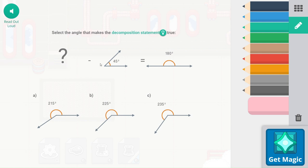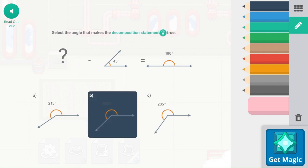Remember, addition is the inverse function of subtraction. So in order to get this value, we're going to add these two parts to get the whole. So 180 plus 45, that's going to be 225. And that's going to be our answer.